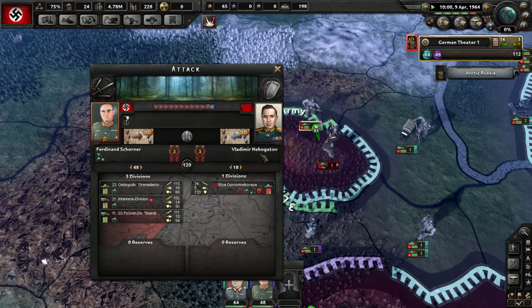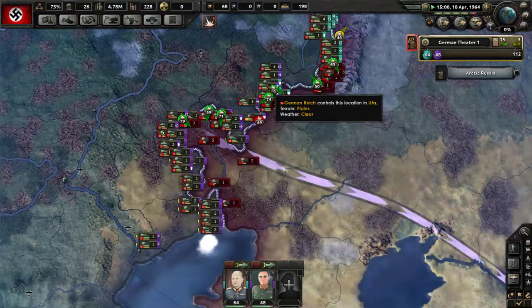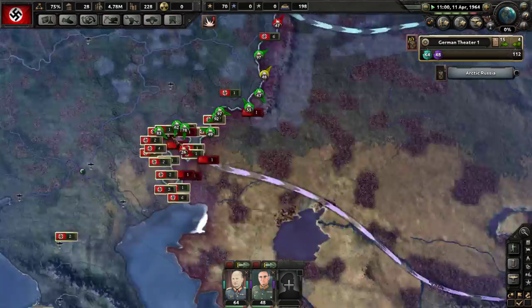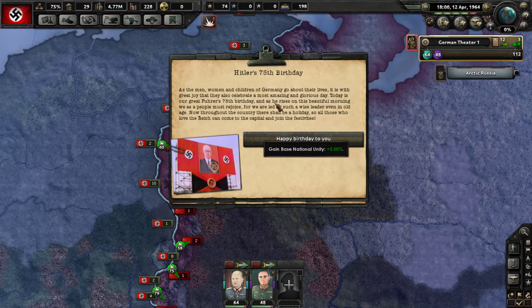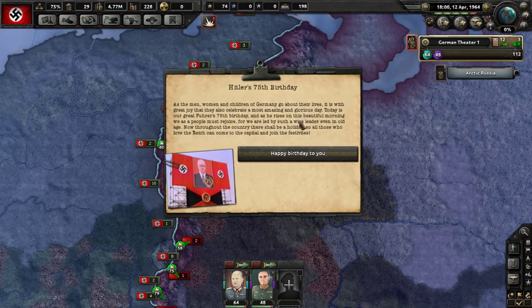Some infantry here — and this general, pushing in a little bit. As the men, women, and children of Germany go about their lives, it's with great joy that we celebrate our great Fuhrer's 75th birthday. He rises on this beautiful morning and we as a people must rejoice, led by such a wise leader, even in old age. Throughout the country there shall be a holiday so all who love the Reich can come to the capital and join the festivities.